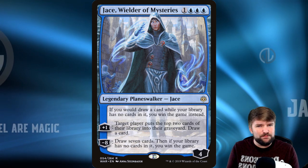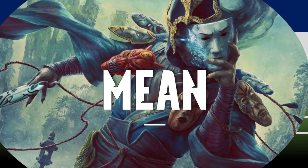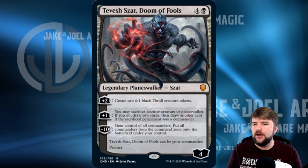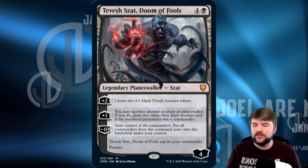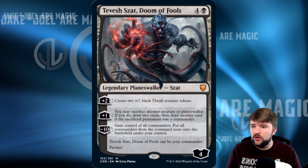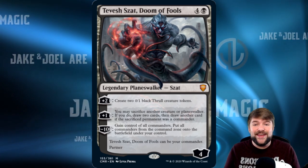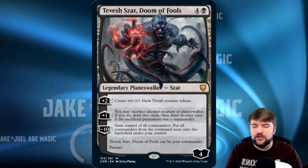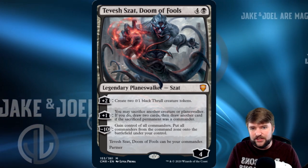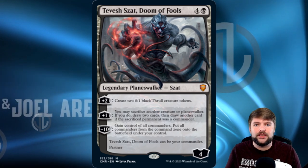Let's look at the mean way and build it with Tevish Zat and steal everyone's stuff. Tevish Zat, Doom of Fools, is one of the most high-power partners out of Commander Legends. Five mana, four loyalty. Plus two: create two 0/1s. Plus one: you can sacrifice another creature or planeswalker — if you do, draw two, then draw another card if the sacrificed permanent was a commander. And the minus ten: gain control of all commanders and put all commanders from the command zone onto the battlefield under your control. This card is ridiculous — it sacrifices stuff, it steals stuff, and that's where we want to lean this deck.